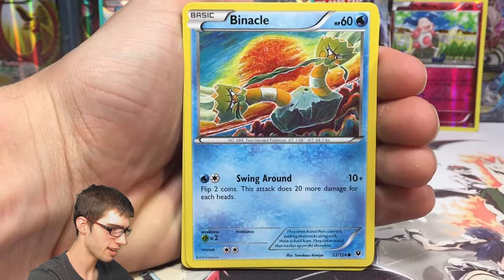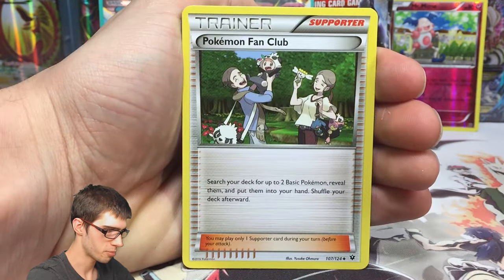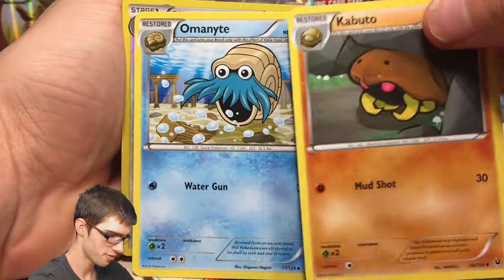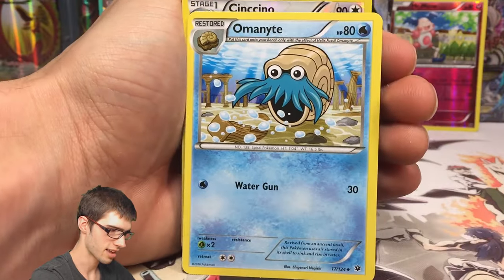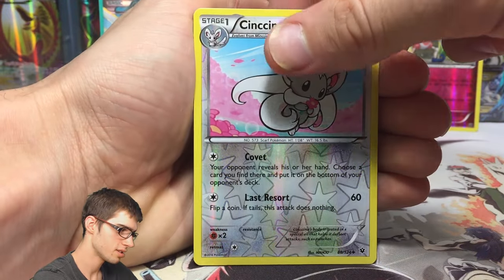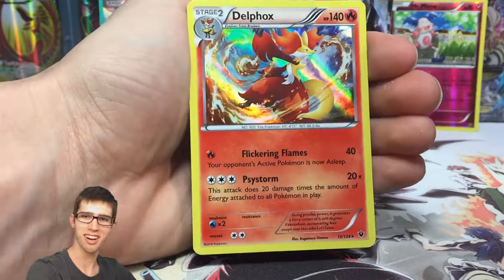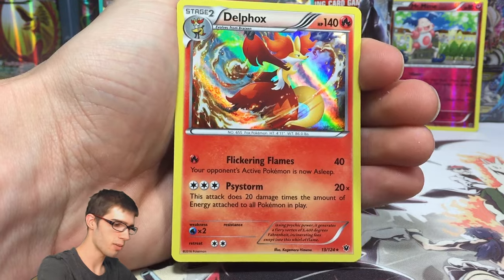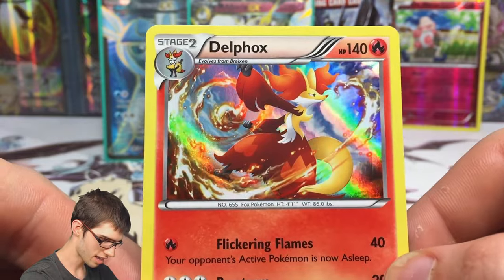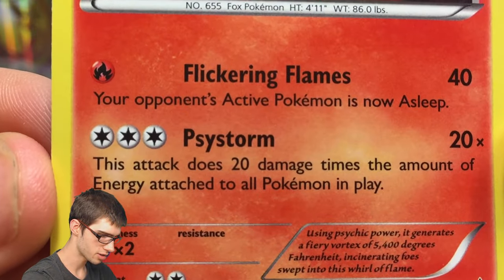Final pack - we got a Binacle, Snubbull, Riolu, Deerling, Pokemon Fan Club, Kabuto, and Omanyte - oh that's pretty cool, we got both fossils back to back, solid! A Chinchino reverse, just an uncommon reverse. And the final pull from part three is a holo Delphox! The one-in-three pack ratio is coming through. Check that Delphox - 140 HP with Flickering Flames and Psystorm.